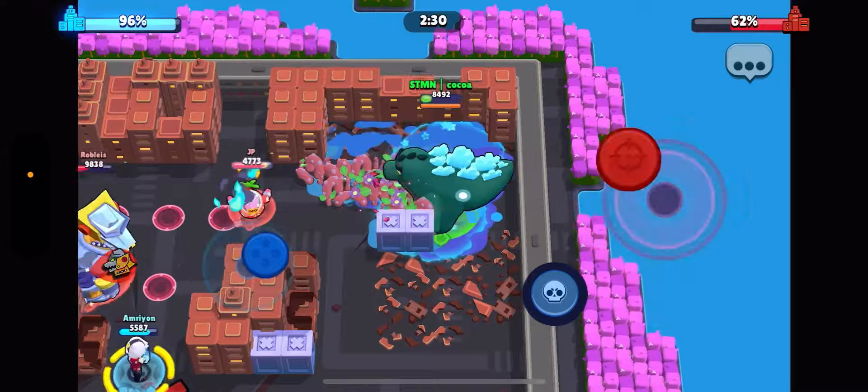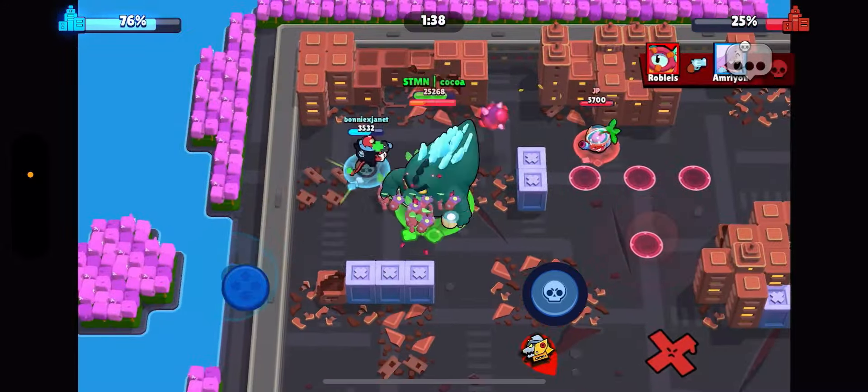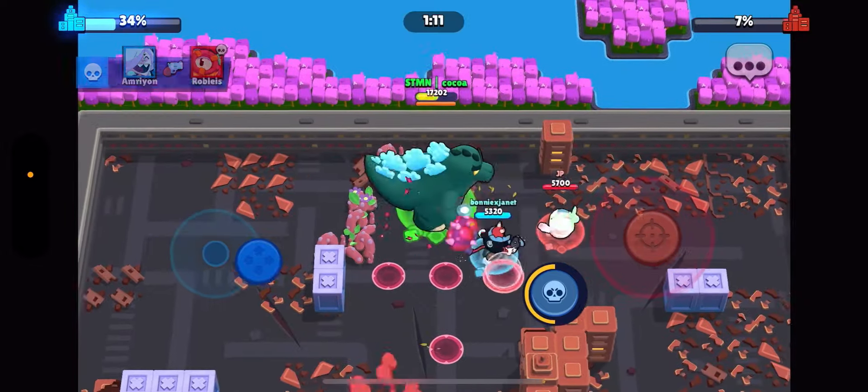The game after that I encountered a Sprout who was using a super to just keep me trapped for like a solid minute. If he puts his super anywhere near you, you're just stuck in there.